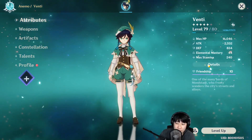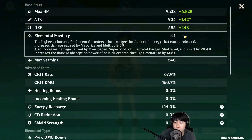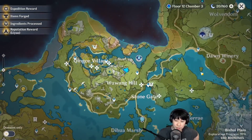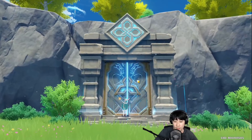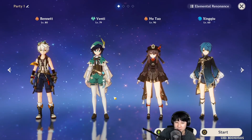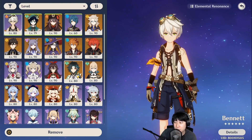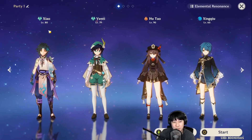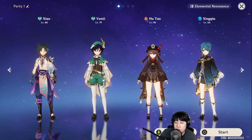Right now Venti has 2332 attack, 68% critical rate, 160% critical damage, and 44 elemental mastery. You won't understand what I'm talking about until I take him to dungeons and show you. For team comp around Venti, you can literally use anything. I've seen people trying to have another Anemo character with Xiao — and I've been telling people that Xiao and Venti don't work really well together, but I found a way to use them both and it was pretty great. You can have Pyro Resonance or other elements in case you need to deal with shields.